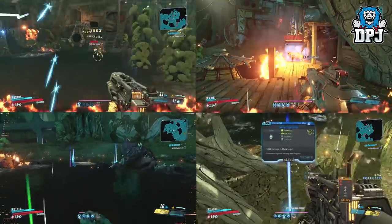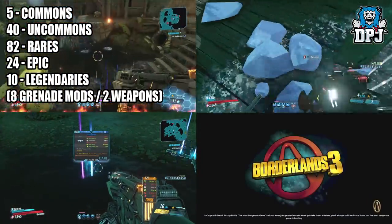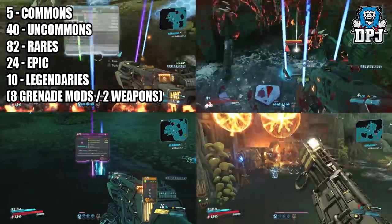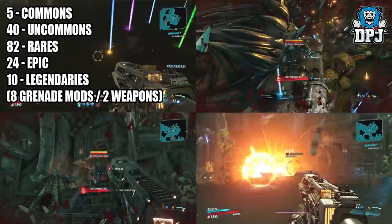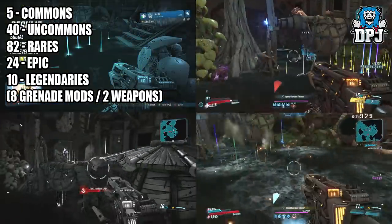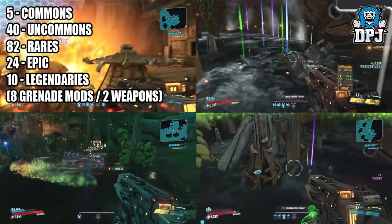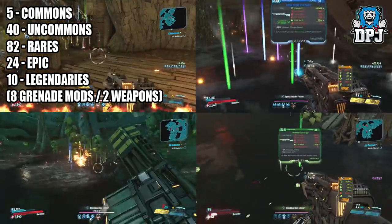So all 50 runs you can see in the background now, so you know I'm not bullshitting you on my testing. The results were as follows: I got 5 commons, 40 uncommons, 82 rares, 24 epics, and 10 legendaries — 8 of which were grenades and 2 were weapons. And yes, that's quite surprising. It seems the Loaded Dice and the additional 5% luck on my guardian rank actually doesn't really do anything.